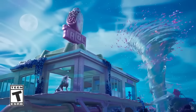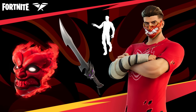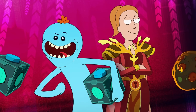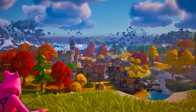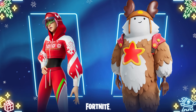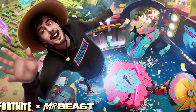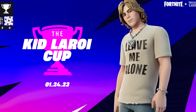In Chapter 3 Season 4, Spider-Gwen was in the Battle Pass, Cypher PK finally joined the Icon Series, Iron Man Zero came to the shop, and there were even more Rick and Morty skins. Chapter 4 then came with the Hulk skin and some free skins for Winterfest, and Mr. Beast made his way to the Icon Series with more collabs like All Might, Giannis, and the Kid Laroi.